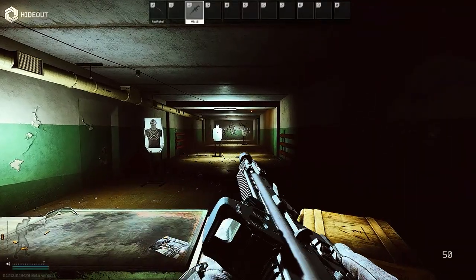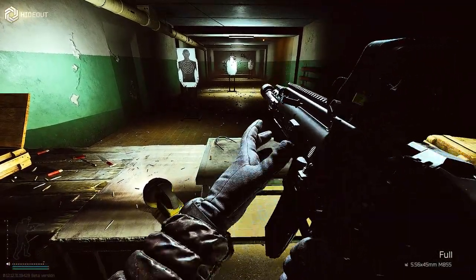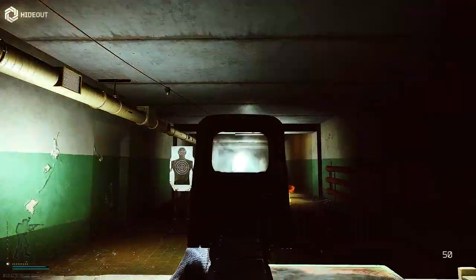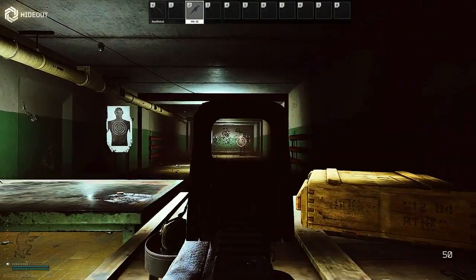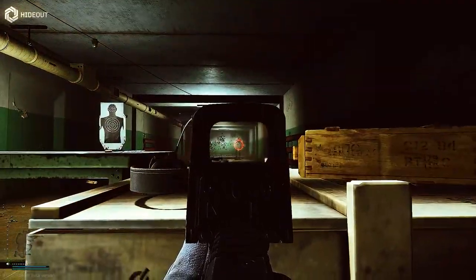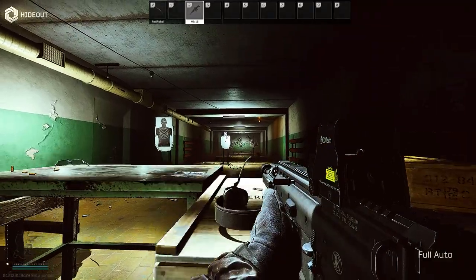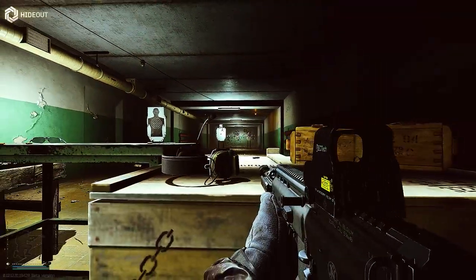I just want to quickly showcase what the recoil looks like, since lots of people don't want to blindly build a gun without seeing how it performs. So here's the hideout test — I loaded 30 rounds of M855 ammo into this mag and did not attempt to control the recoil whatsoever, I'm simply just pressing mouse 1 and seeing what happens. Overall, for a gun that costs 130k on the high end, this thing really does seem to perform well. I'm definitely going to be using this more.